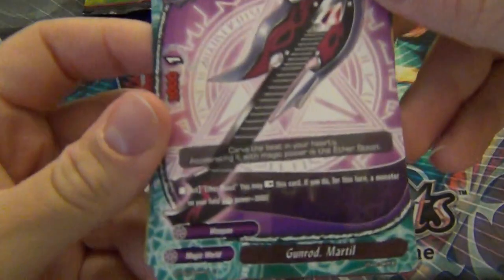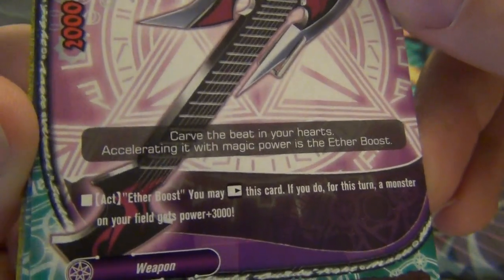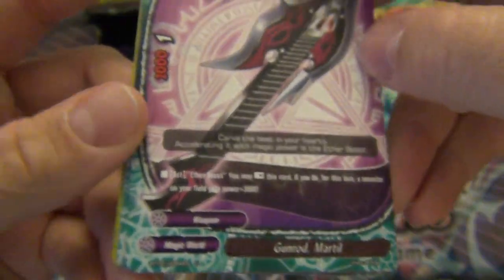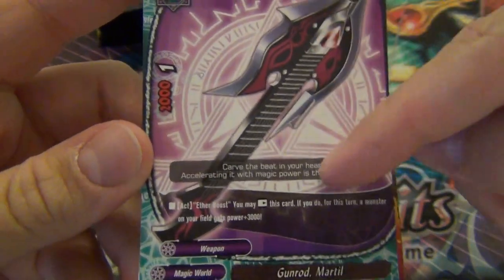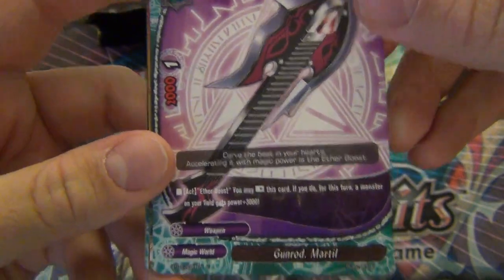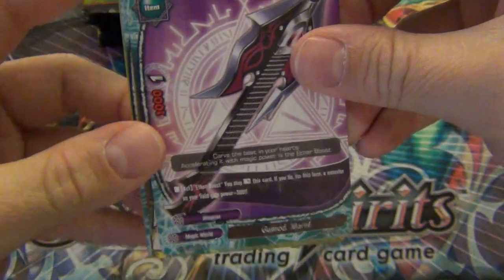We have a new Magic World weapon, two and one, and it looks like a guitar. It's Ether Boost - you may arrest this card; if you do, for this turn a monster on your field gets plus three. It's kind of like the Gun Rod being a hybrid, but you don't have to pay gauge to play it. I don't think it's very good. I don't know how wizards really operate yet.